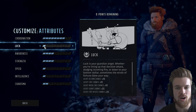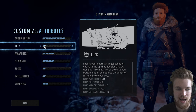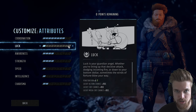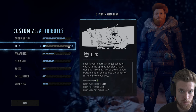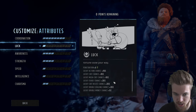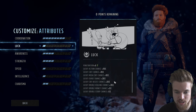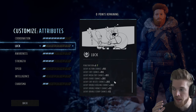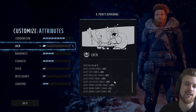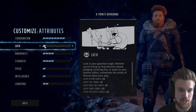Luck dictates penetration — important for getting through enemy armor — as well as lucky crit chance, mega crit chance, evade chance, double healing chance, and double money chance. A lucky character is great for opening loot boxes and lockpicking. Awareness increases our hit chance by a percentage, increases perception to detect things like landmines, and at rank four gives 12% extra ranged damage, which is huge. Strength dictates overall health and the amount gained per level, plus grenade throwing range — I have four strength, which also lets me equip heavy weapons.